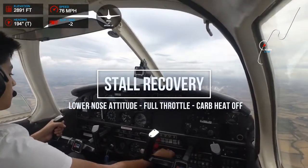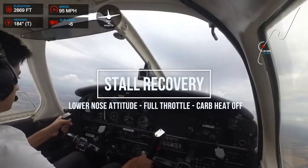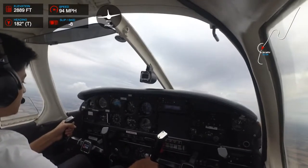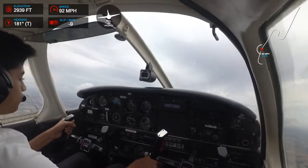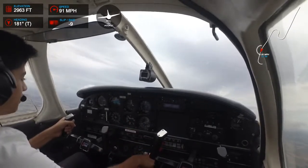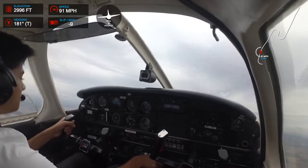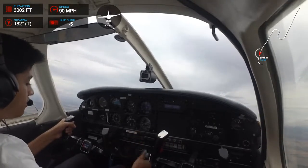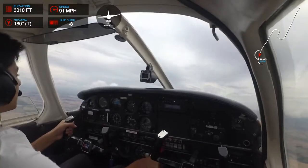Lower the nose a bit, full power, up the carb heat. There we go. All I did there is release the back pressure and apply full power — high precision. I lost about 200 feet there, which isn't ideal if you're near the ground. Lower the nose, full power, carb heat off, climb up and regain the altitude.